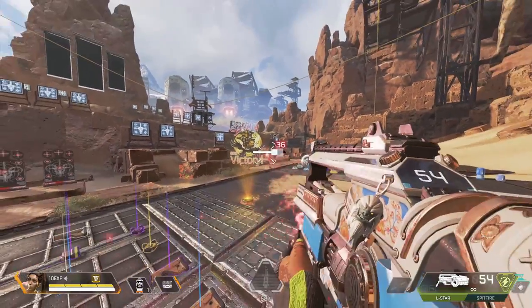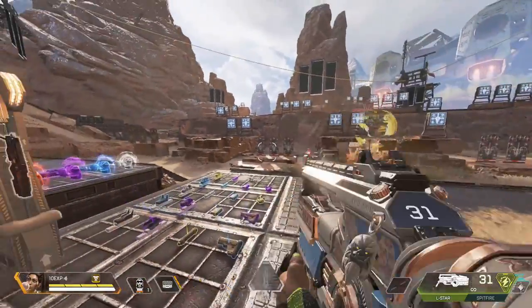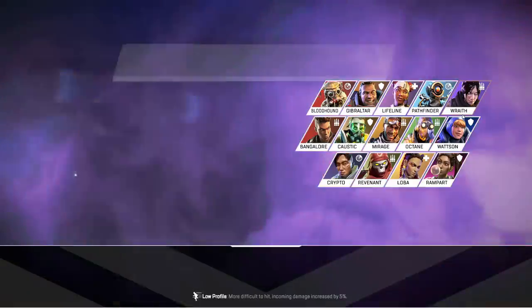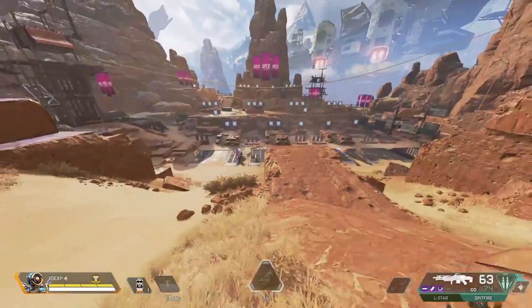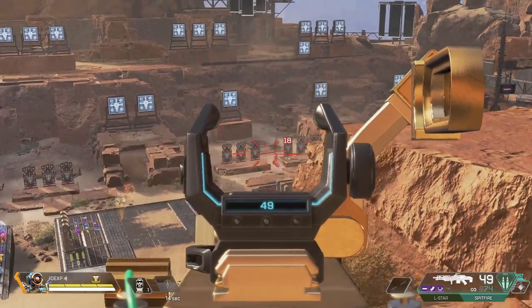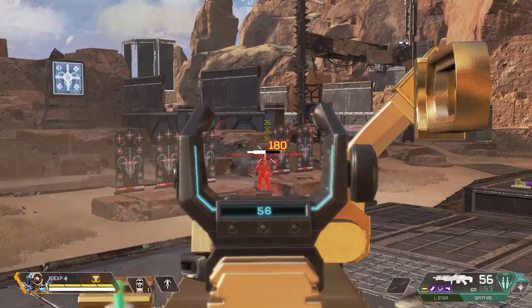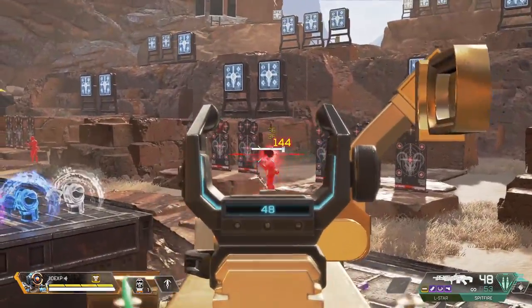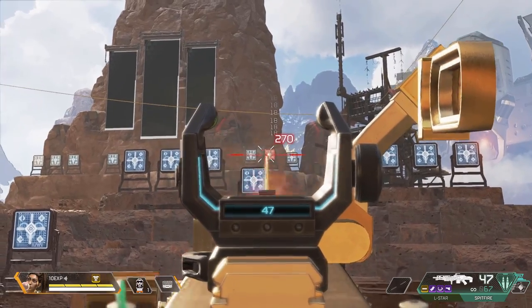The Spitfire also got a buff. They wanted to keep the Spitfire and Devotion weapon profile quite similar, but they know the Spitfire is designed to be a lower damage, less skilled variant of the Devotion, so they gave it another recoil buff. This thing is a laser now. The time to kill isn't great so you're probably gonna want to pick up a different weapon, but if you want a bit of fun or a long range laser beam, pick up the Spitfire, stick a 3x on it, have some fun.